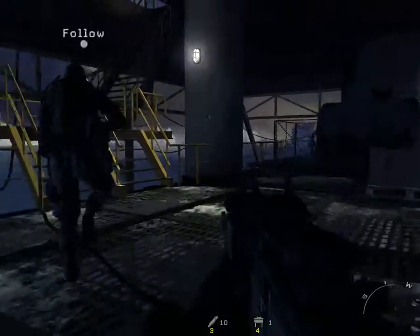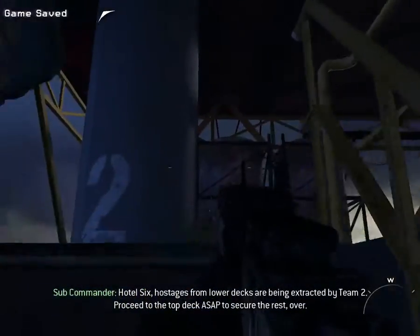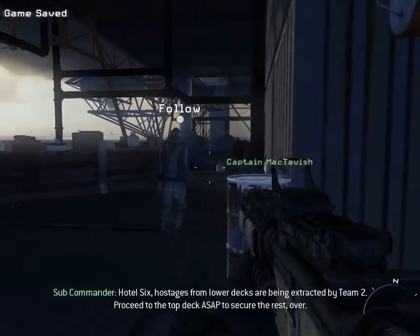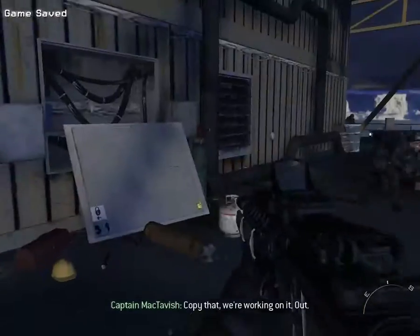Coast, cover me! Copy that! Hotel 6, hostages from lower decks are being extracted by Team 2. Proceed to the top deck ASAP to secure the rest. Over. Copy that. We're working on it. Out!